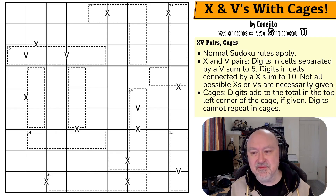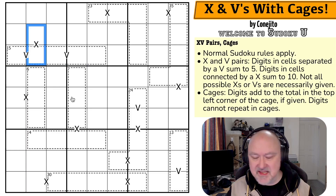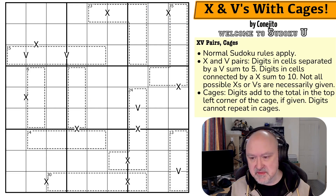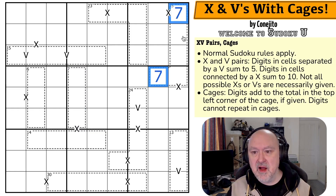So what do we have in X and Vs with cages by Conjito? We have normal Sudoku rules apply — in every box, every row, and every column, the digits 1 to 9 must be placed without repetition. X and V pairs: digits in cells separated by a V sum to 5, digits connected by an X sum to 10, and not all possible Xs and Vs are necessarily given. So it's perfectly fine for other pairs to sum to 5 or 10 without an X or V. And then cages: digits add to the total in the top left corner of the cage — digits cannot repeat in cages.